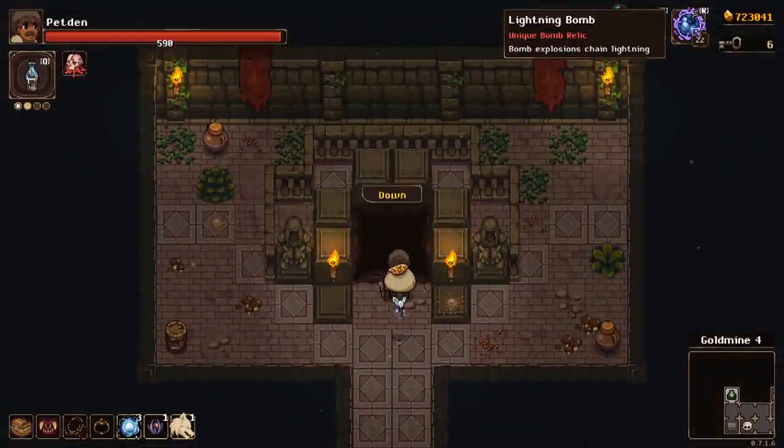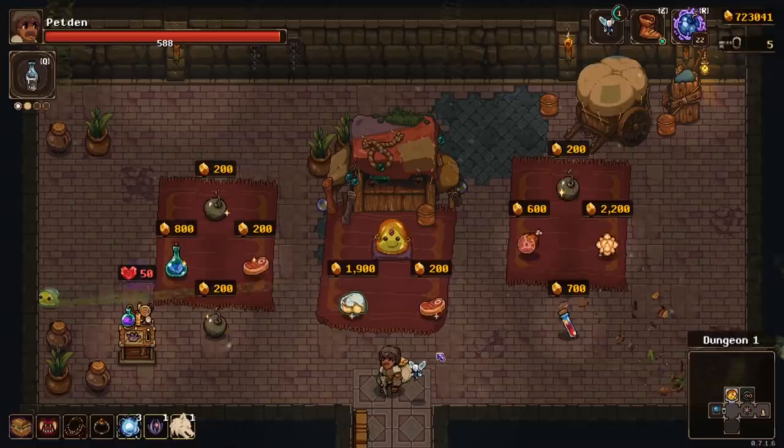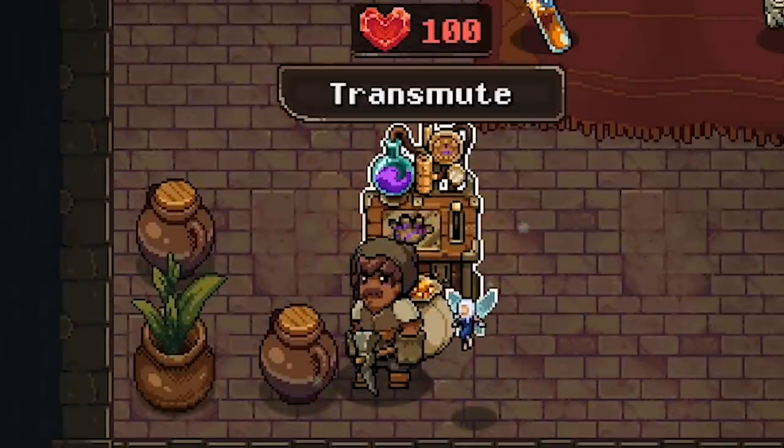Not really sure how we're managing to stack so many bombs — already got 22. Shrine room right away. Nothing really really good here so I'm just gonna remove it. The relics at the shop — I don't like either of them but we can transmute them into something better. Let me rephrase that: we can try to transmute them into something better.